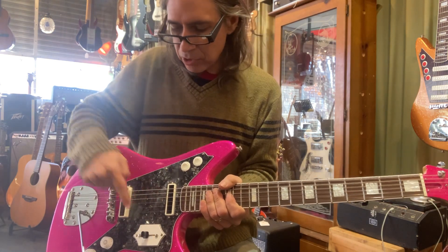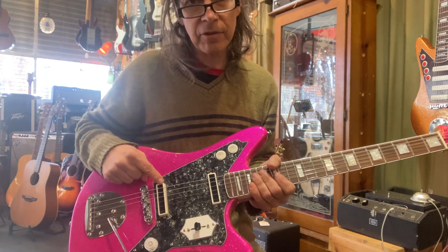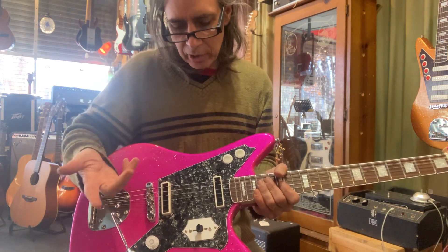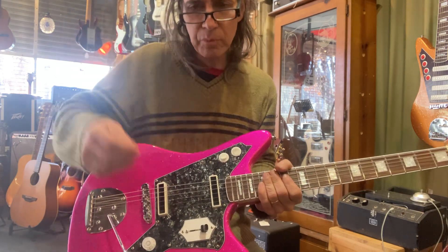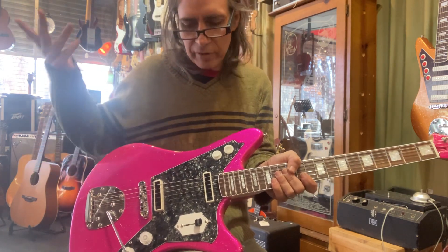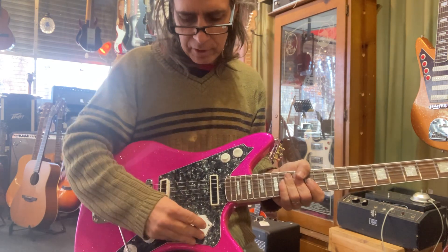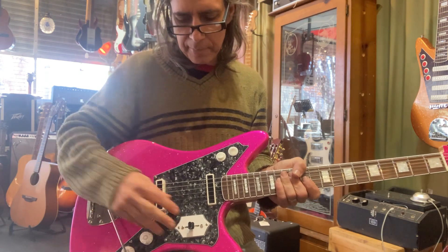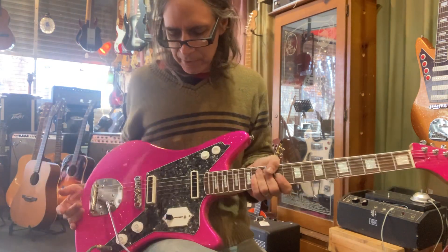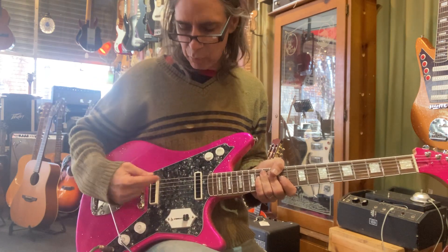This five-way switch is hooked up to the bridge pickup, and the pickup is wound five times over. The first set of winding is a small amount — very low, maybe 1.7k. Each time you move to the next setting it gets higher: about 2.5, then four or five, then eight or nine, and then around 11 — super overwound. So you're just going through different windings of the pickup as you move the switch across.